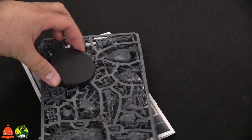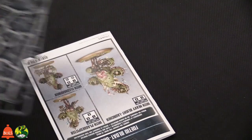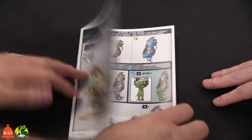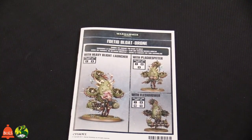We've got the base, and it's got two sprues. The instructions are full color again. There are three options for this kit: the heavy blight launcher, which is what we saw on the starter set with the double plague spewers — like flamers but acid.